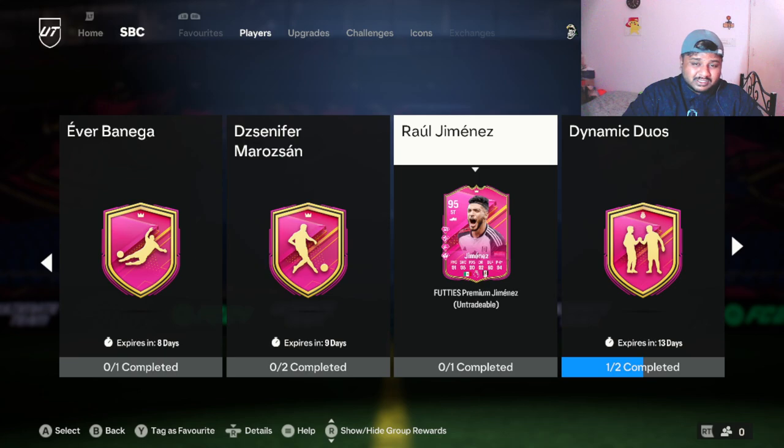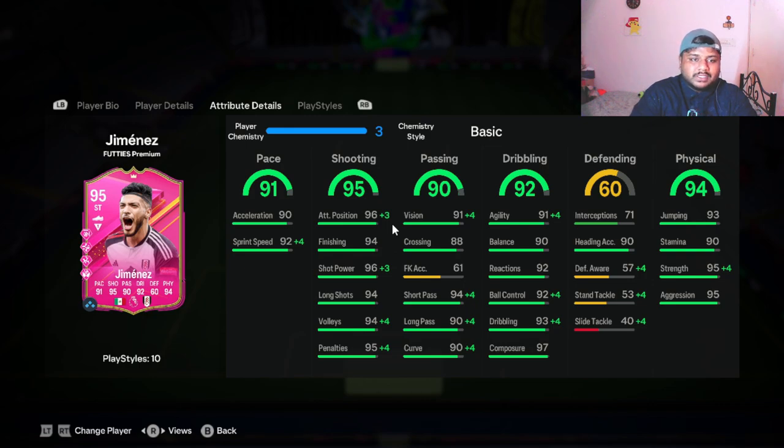I'll finish this SBC and then put him in a squad and we'll jump straight into the game. I'm actually looking forward to playing with him a lot, even in my main squad. So this is how this Raul Jimenez card looks after putting him in the squad. We are playing with a full 40s team — I will show you the team in just a minute. After putting him in the team, since he already has plus three chemistry which is full chem...